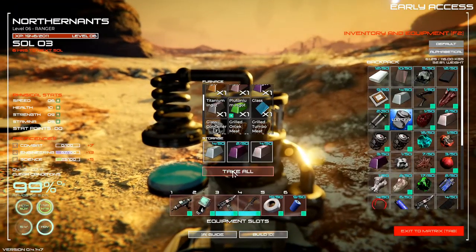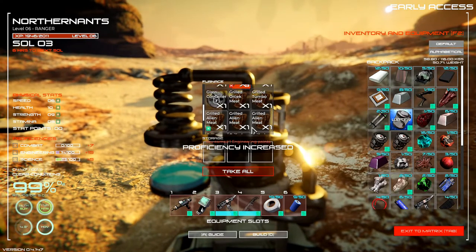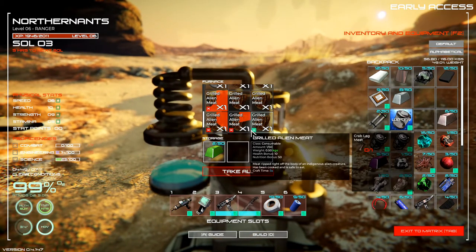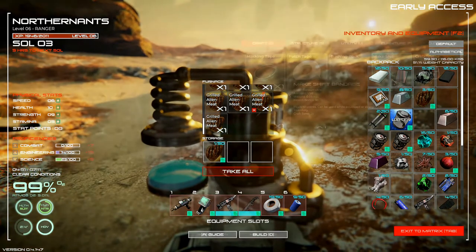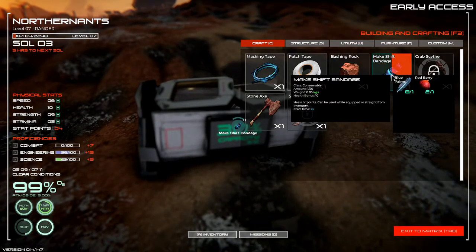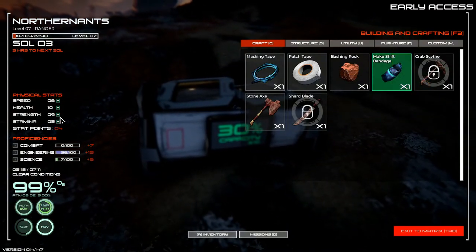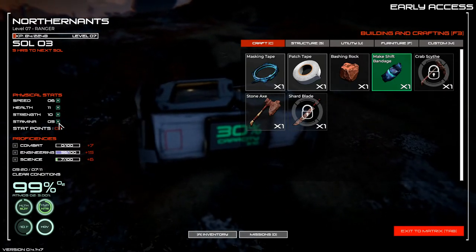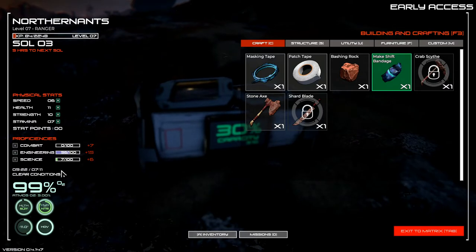Let's check our furnace. We've got some meat — that'll be some food. We did get food this time, which is good. The bandages are the red berries, and the patch tape — I'm not going to use all the cloth because I think you can use that for building walls also. We've got a couple more stat points. Let's add a little more to our health, strength, and two more to stamina. We've got some more points in engineering also.